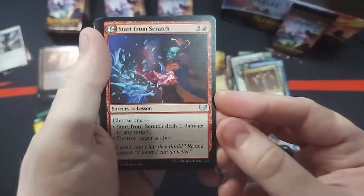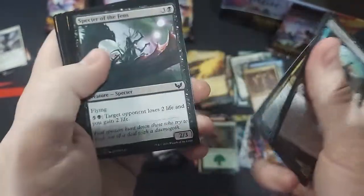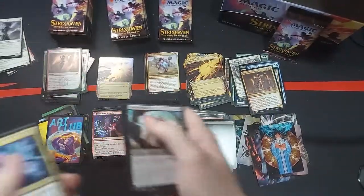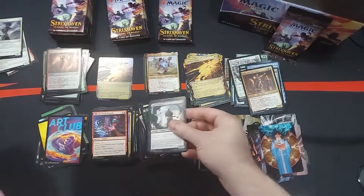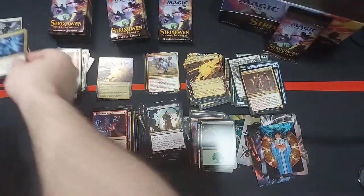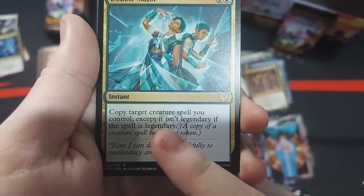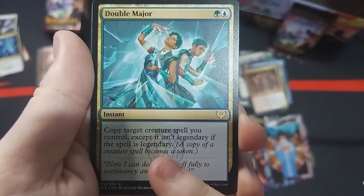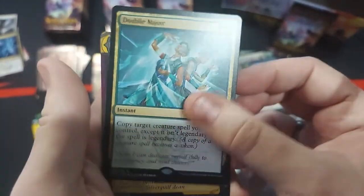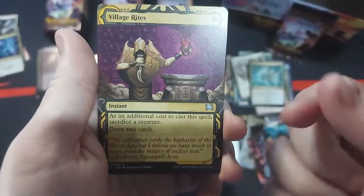Fun fact — I have a Collector Booster Box coming in that hopefully we can all open together. I probably should have taken that Fracture. Hey, we got the Double Major! This card's really good — copy target creature spell you control, except it isn't legendary if the spell is legendary. Really good for commander stuff. Village Rites.